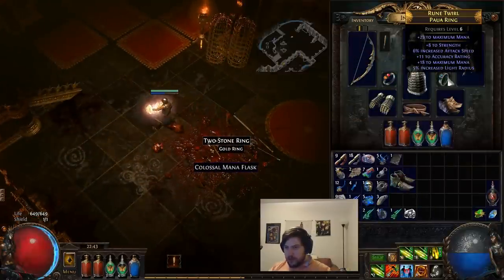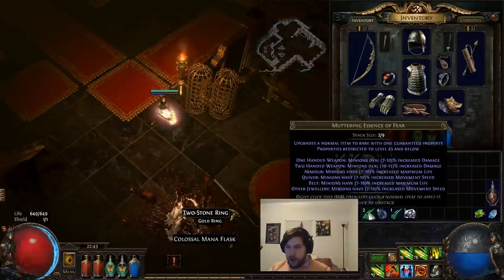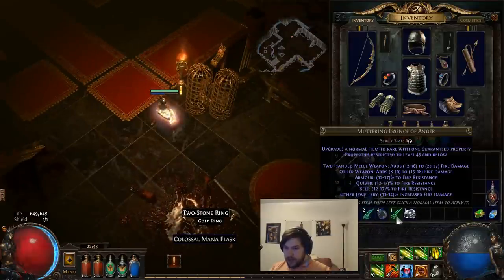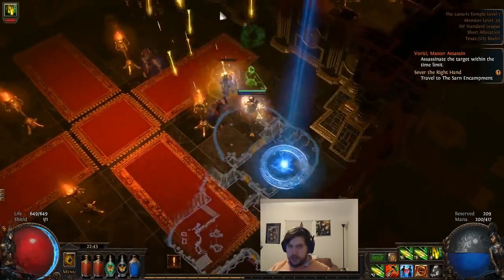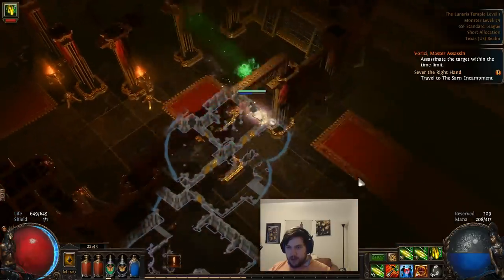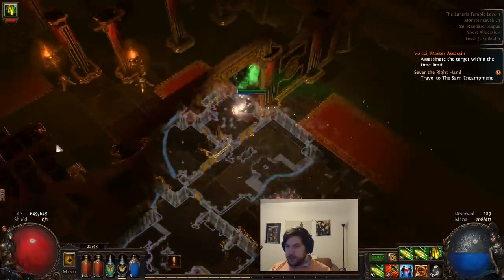Two stone rings start dropping. I kind of like my attack speed ring for now. We could use one of our essences on a ring and potentially get something nice, but there's nothing we really want there. We could also try using an alchemy orb on it, but it's just not really worth the currency at the moment. We're not in a terrible place for jewelry just yet — you want to put off force upgrading your items until you really have to. In a lot of cases you'll get plenty of alchemy orbs, but they do have a certain degree of value.